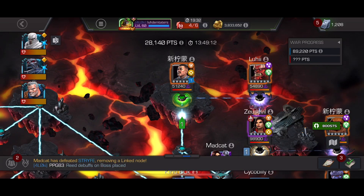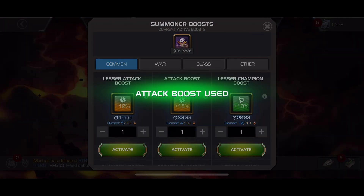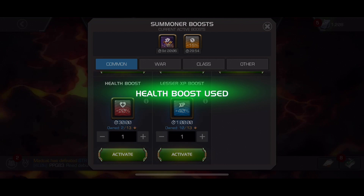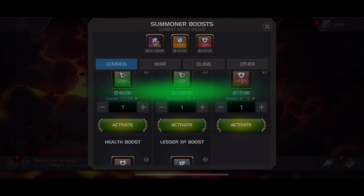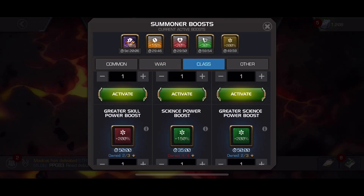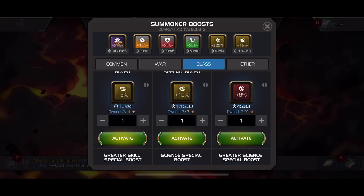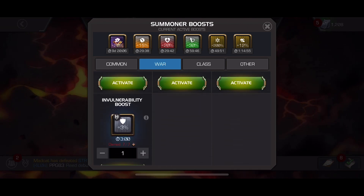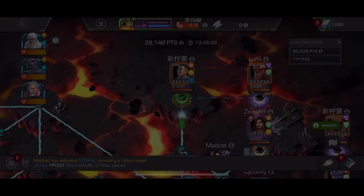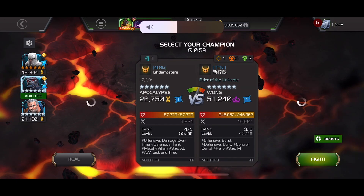Once he gets to 100 mystical energy, that allows him to do certain things. The real big thing is that if he charges a heavy attack, then he will gain power based on how much mystical energy he has stored up, and he can gain up to 175% of a bar of power. Essentially, he can gain one and three quarters bars of power with one heavy if he's at max mystical energy. He also can go passively unstoppable while he's charging his heavy, so he can be pretty tricky.